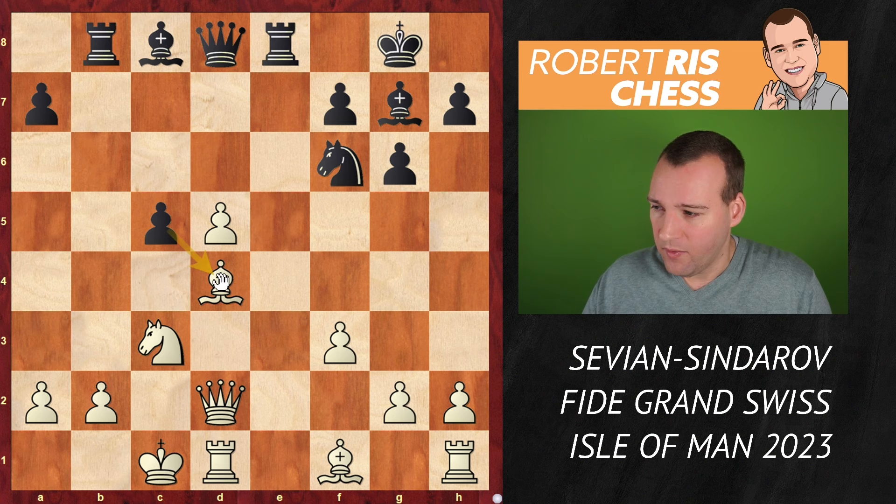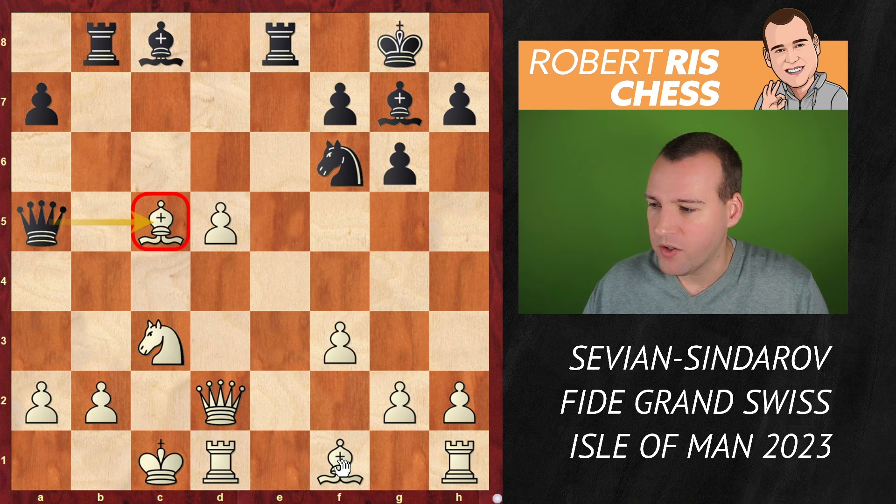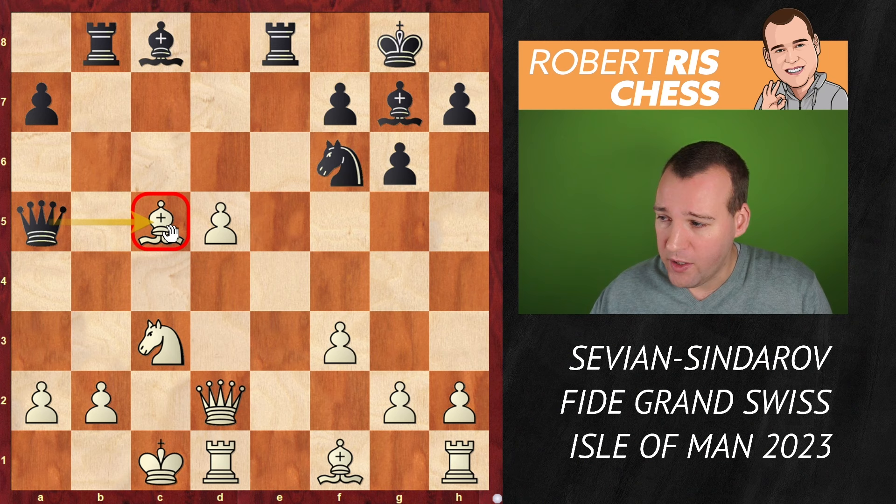The key move here is a pawn sacrifice — actually it's already the second pawn sacrifice of the game — because you don't recapture and you sacrifice your own pawn with the idea to attack the bishop. And after Bxc5, the queen comes into the game with tempo. It hits the bishop on c5, which is crucial — it's a very important tempo. It's not about material, it's about generating new threats against the white king.